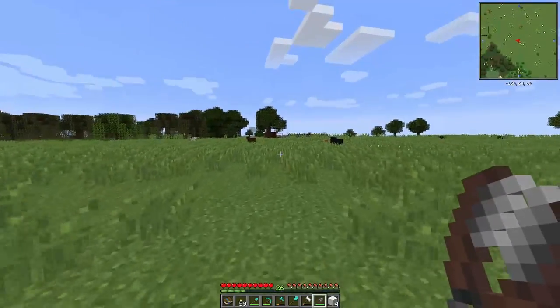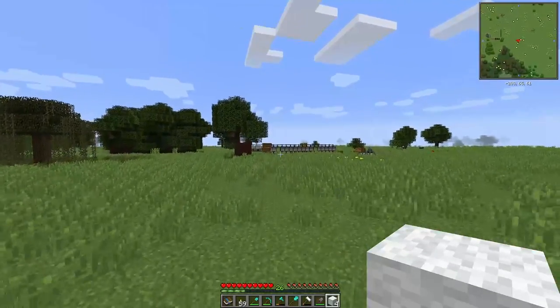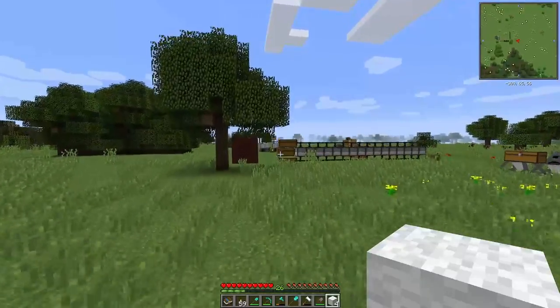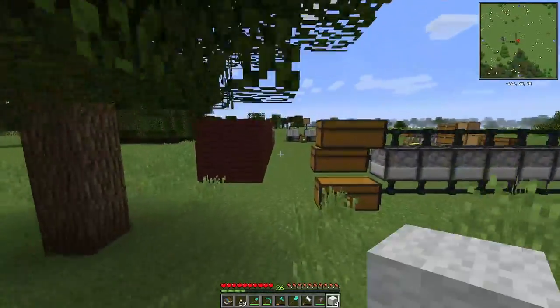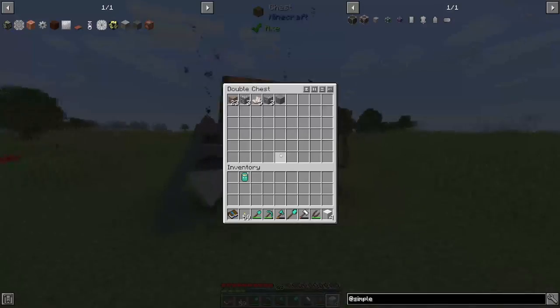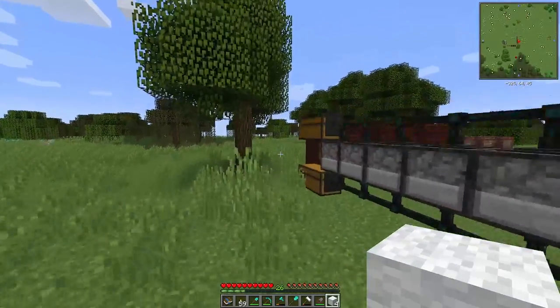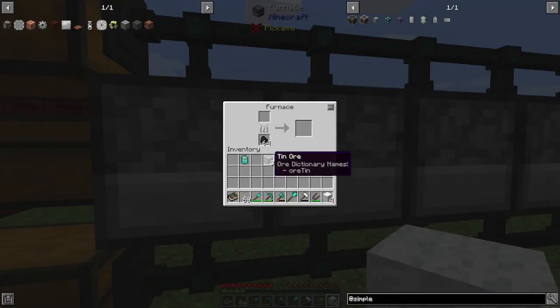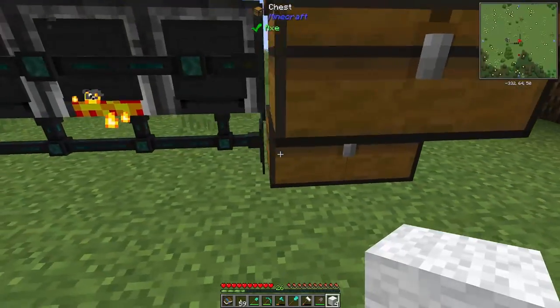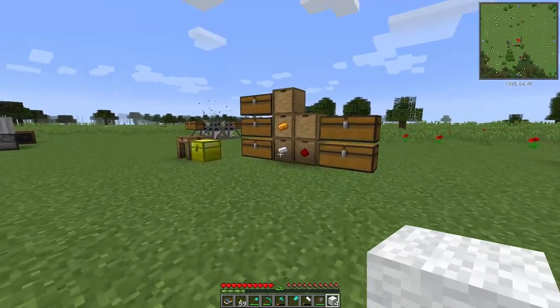That guy was pretty generous — he left me quite a bit of wool, I think we should be good after this one. We got four pieces of wool, that's all we needed — absolutely beautiful, no complaints. Let's go over here. Did we get tin yet? I just need to smelt a couple of pieces — I think I only needed two. Let's toss that in there — oh boy, that's pretty full. Crazy full.